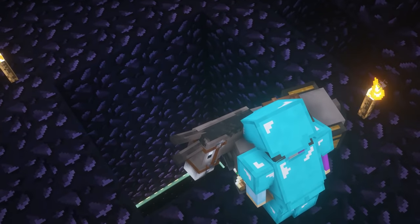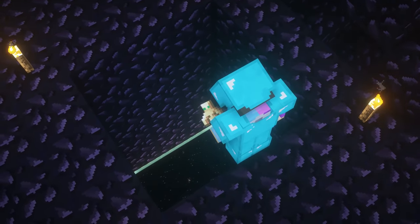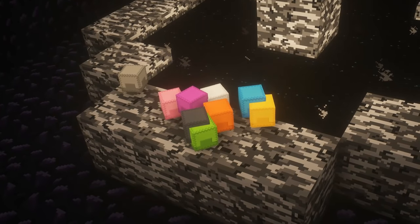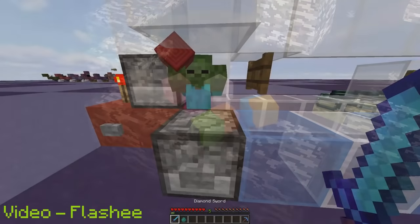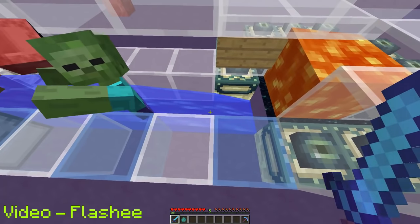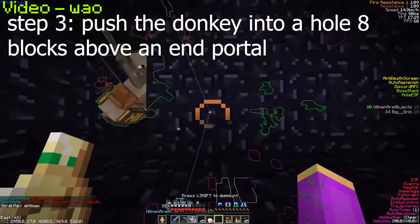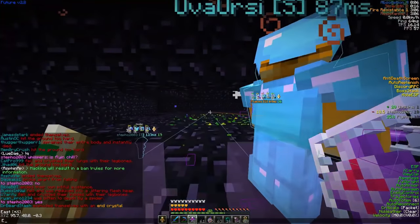Similar to previous donkey dupes, the 2019 portal donkey dupe used donkeys at 1hp, pushing them into an end portal at a high distance with items in their chest. The donkeys would fall through the end portal and die, with the original and duped items appearing on the other side. Originally discovered in 2017 by a YouTuber named Flashy and theorized to work on spigot servers like 2b2t, the dupe became widespread in February when Team Wayo leaked it in a YouTube video. This caused players to camp the end portal and it was patched a few weeks later.